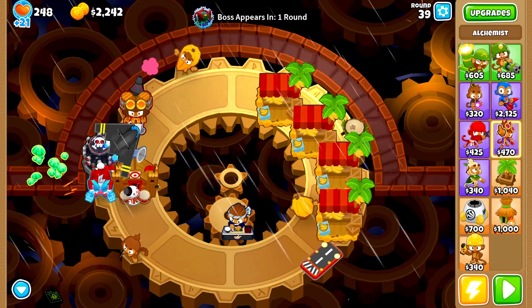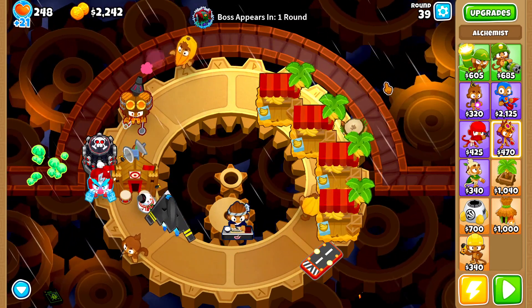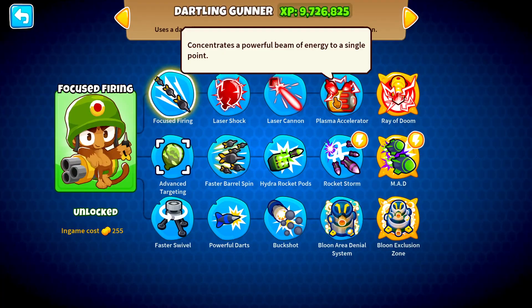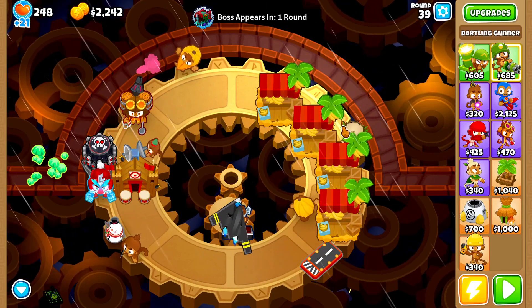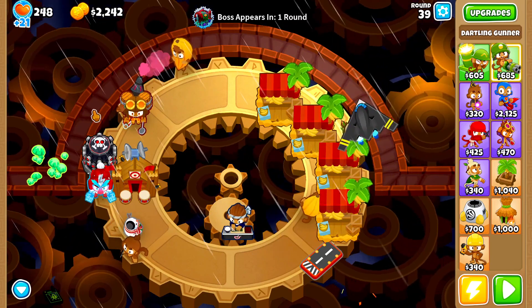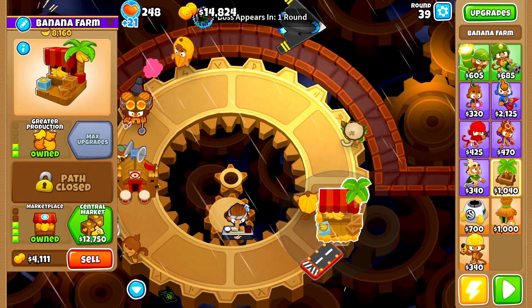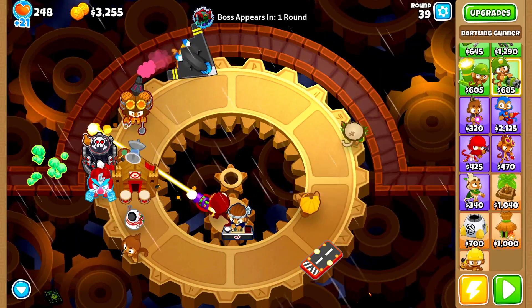I think I might need to sell all of my farms because the only thing I have in mind is what if I went for a plasma accelerator? With the plasma accelerator, would it be able to deal with all the ceramic balloons inside of the elite boss balloon? The big thing with the plasma accelerator is that it at least has global range so we can pop balloons no matter where they're at. I made my choice - we're going with the plasma accelerator.